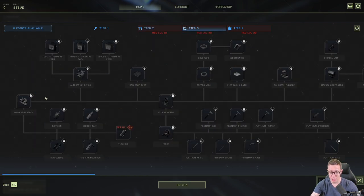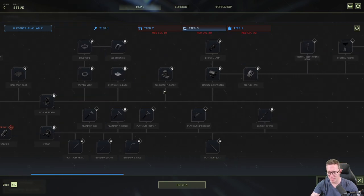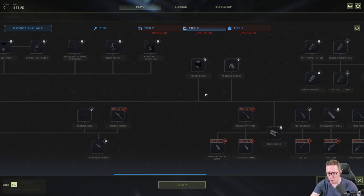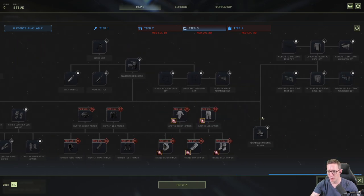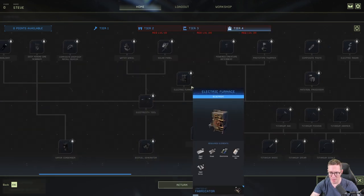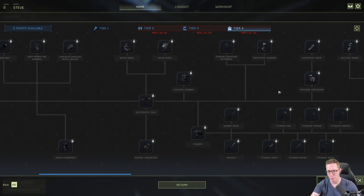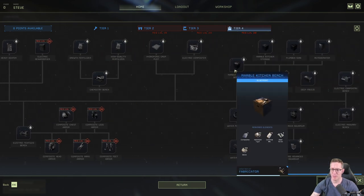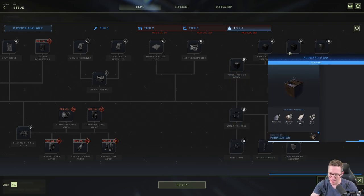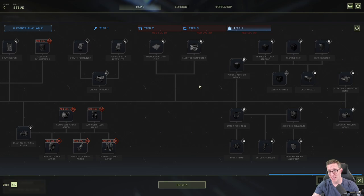Tier three goes into the machining bench, which allows you to access bigger and better items. You can then get into concrete and cement mixers, biofuel, glasswork, and advanced masonry. Tier four introduces the fabricator, which leads you into electricity — the waterwheel, solar panels, electric advanced items, and chemistry. Even down to things like the marble kitchen table and the plumbed sink, you can really start to design your base. There's also downloadable content with expansion packs available.